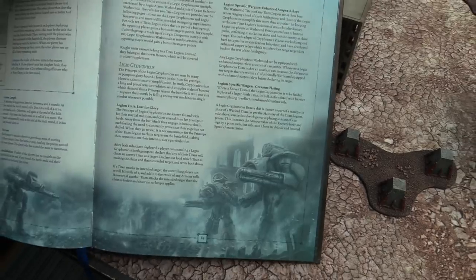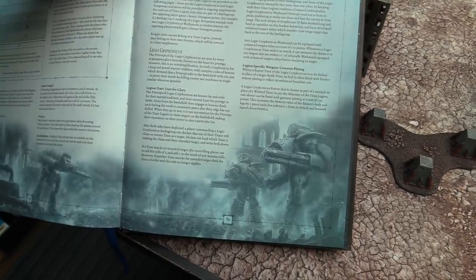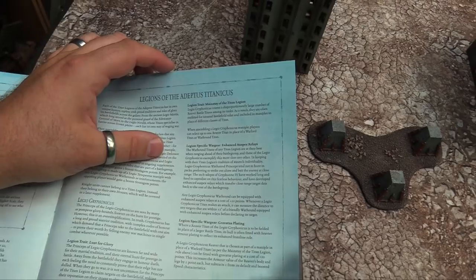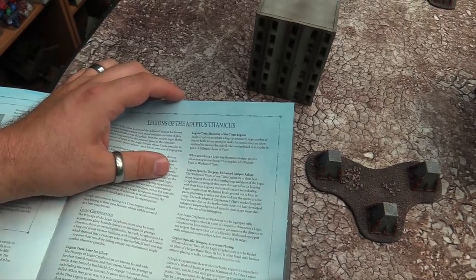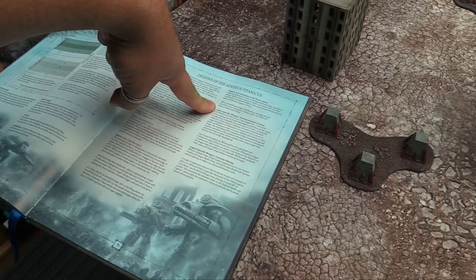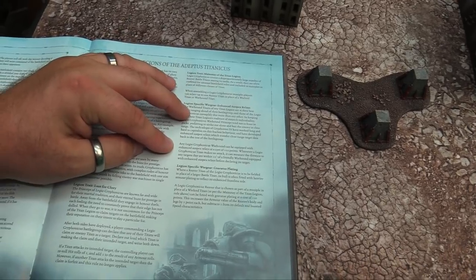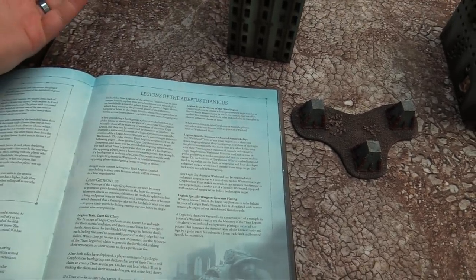For Gryphonicus you get Lust for Glory: after both sides deploy, you can declare any Titan will claim another as its target. If that Titan attacks its intended target, you can reroll hit rolls of one and add one to armor rolls. However, if another Titan attacks the intended target, the bonuses are forfeit — so you have to duel. Mainstay of the Legion means you can take an Axiom Maniple with Gryphonicus and have a pair of Reavers instead of a Reaver and a Warlord, not requiring the Warlord Titan. They also get Enhanced Auspex Relays — allowing pre-measuring within 12 inches before declining to range — and Gravidus Plating, increasing a Reaver's armor in body and legs by 1 but reducing speed.